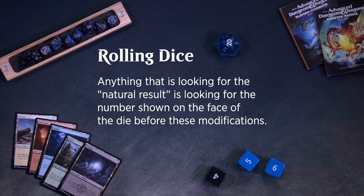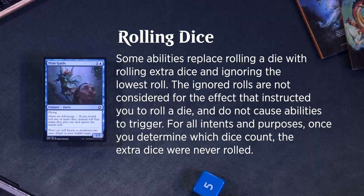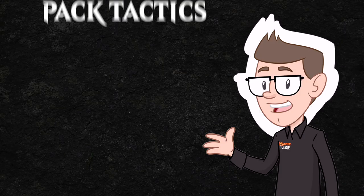Anything that references the result of a die roll is looking for the result after these modifications. Anything that is looking for the natural result is looking for the number shown on the face of the die before these modifications. Some effects instruct you to roll again — this uses the same number and type of dice as the original roll, and that roll will use the same set of possible outcomes. Some abilities replace rolling a die with rolling extra dice and ignoring the lowest roll. The ignored rolls are not considered for the effect and do not cause abilities to trigger. Once you determine which dice count, the extra dice were never rolled.